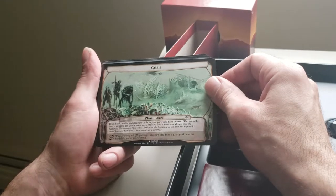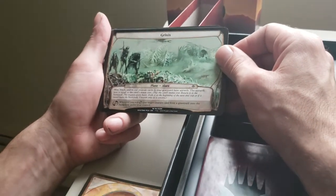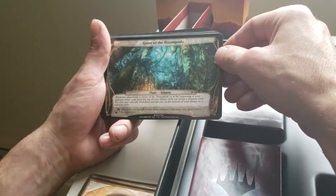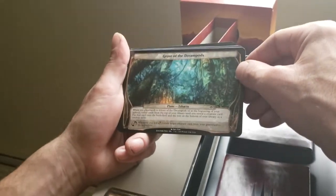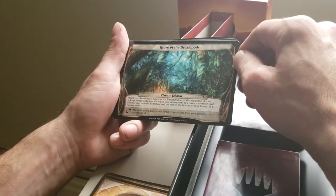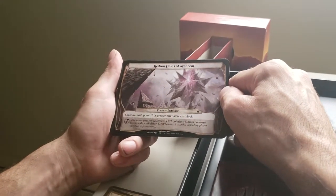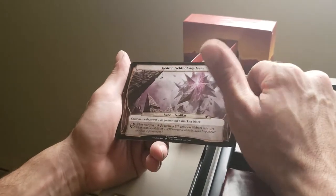Grixis — blue, black, or red creature cards in your graveyard have Unearth, the Unearth cost equal to that card's converted mana cost. Whenever you roll the ability, put target creature card from a graveyard onto the battlefield under your control. Grove of the Dream Pods — when you Planeswalk to it or at the beginning of your upkeep, reveal cards from the top of your library until you reveal a creature card, put it onto the battlefield, and the rest on the bottom in random order. Whenever you roll the ability, return target creature card from your graveyard to the battlefield — not even your hand, straight to the battlefield. Hedron Fields of Agadeem — creatures with power seven or greater can't attack or block. Whenever you roll the Planar ability, create a 7/7 colorless Eldrazi creature token with Annihilator one — that's how you make those tokens.